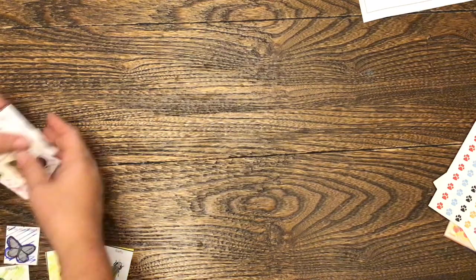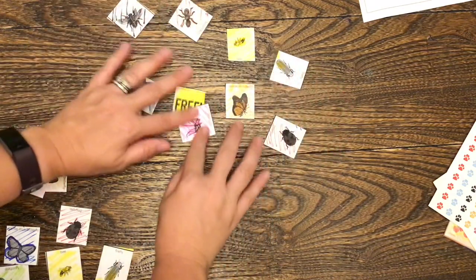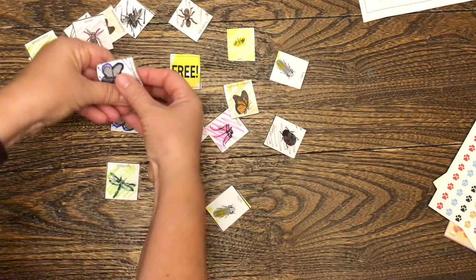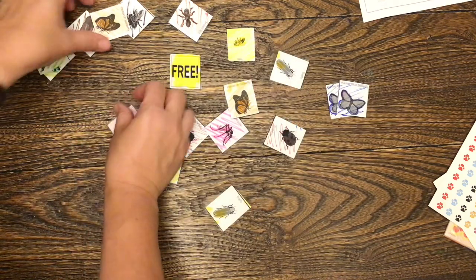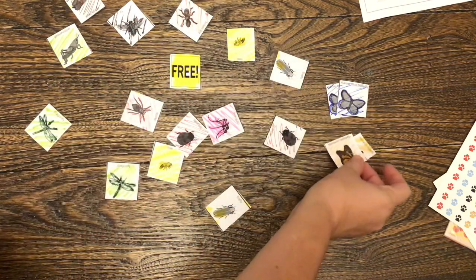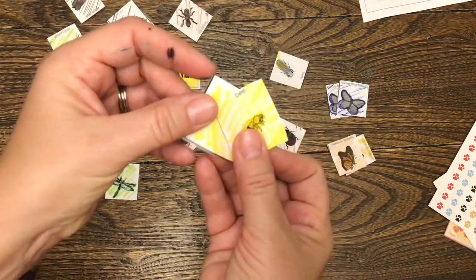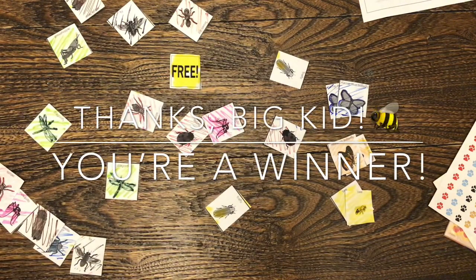One other idea you could do is take all of your cards, color them, and just play a matching game. Let's see if I see all of my — oh look, I found a match already. Blue butterfly, blue butterfly — put them over to the side. Do you find another match? There's two monarch butterflies. Two monarch butterfly and blue butterfly. Do you see any more matches? There's some bumblebees — put them together. There's lots of different ways you can play this game. Have fun. And I thank you for playing bingo with me today. Bye-bye.